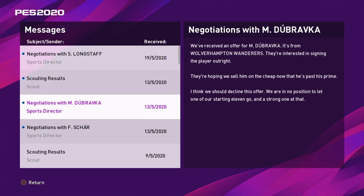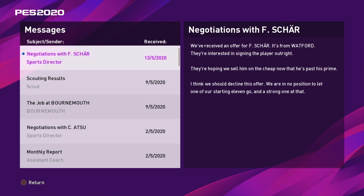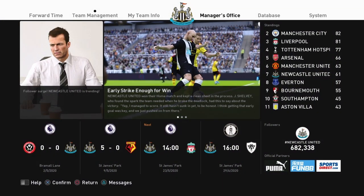Incidentally, we have had an offer from Bournemouth. Obviously this isn't called Cherry Revival — this is called Toon Revival. We won't be taking that offer. We've received offers for a few players: Dubravka, Shah, and Longstaff as well. Longstaff continues to not want to sign a contract with us. I did play him in a game off-camera and he did okay, but I think we can probably improve on him, so we're probably going to end up letting Longstaff go if we can get a decent offer.